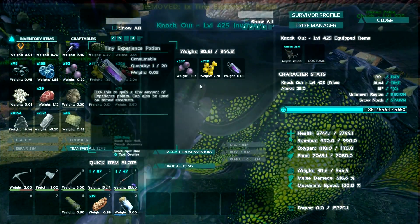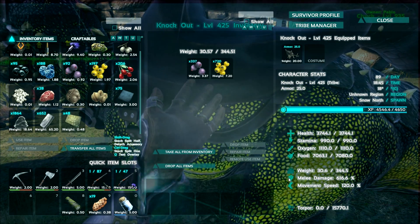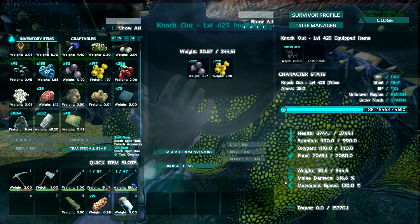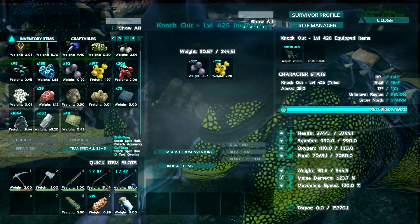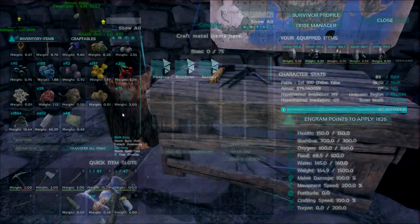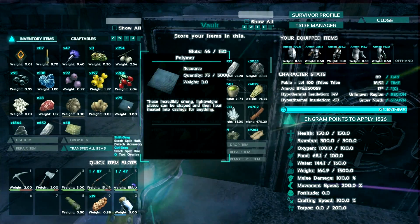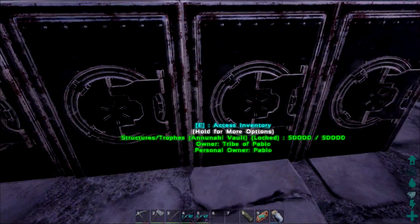I've been giving this guy all the experience potions I get so I can level him and boost his melee damage since he can't really kill anything. Hopefully soon he'll have enough melee to kill stuff and I can start actually leveling him. He can still be helpful for taming smaller things like Dimorphodons. For Rexes, a drake would definitely be better, but for the small stuff he can work.